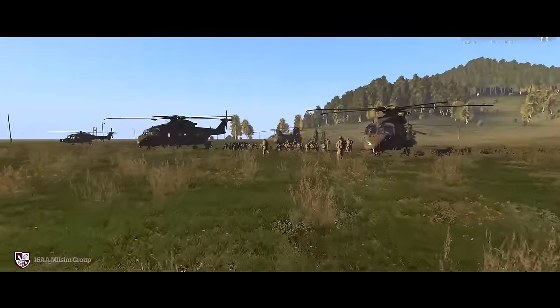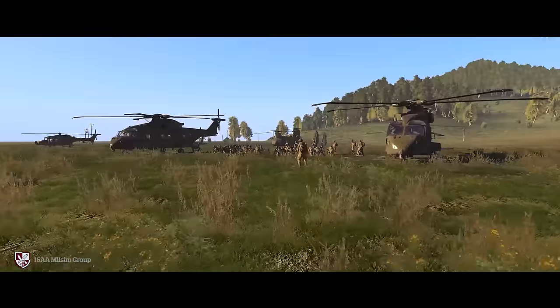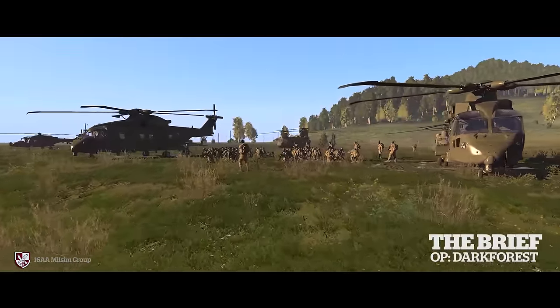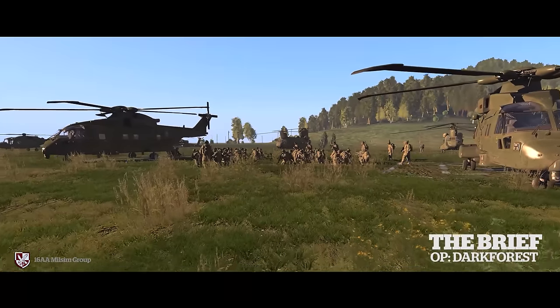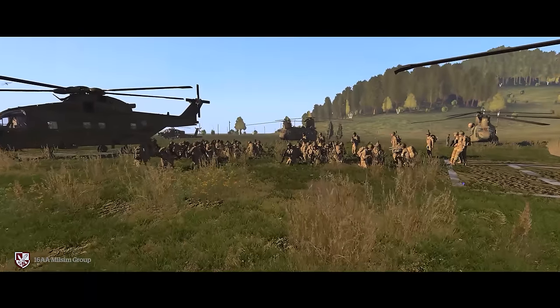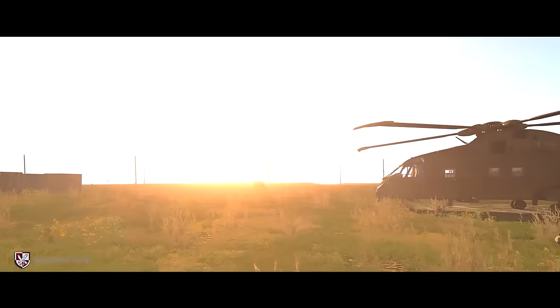The intent and tasking of this operation is to focus on the delivery of humanitarian aid and the maintenance of law and order in eastern Slovakia. Our area of operations has been confirmed as Kosice province. We'll be shortly flying into FOB Prebina at grid 026 055.